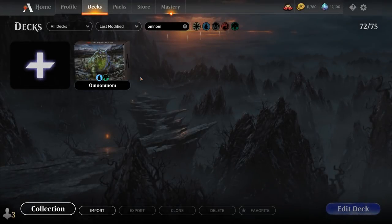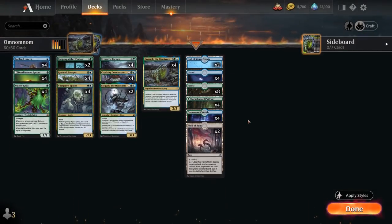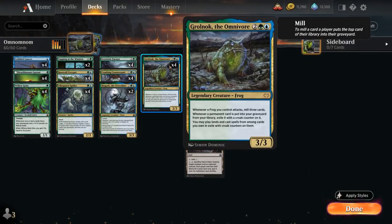Hello and welcome to another Standard Games video. Today we're taking a look at a Blue-Green Frog self-mill deck as voted on by my supporters on Patreon, featuring the full playset of Grolnok the Omnivore — the 4-mana 3/3 legendary frog from Crimson Vow. It says whenever a frog you control attacks, mill three cards, and whenever a permanent card is put into your graveyard from your library, exile it with a croak counter on it, and you may play lands and cast spells from exile as long as they have croak counters on them.